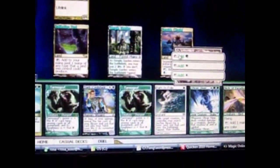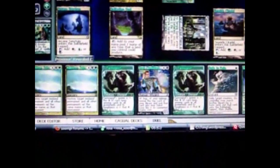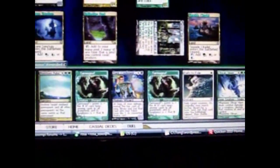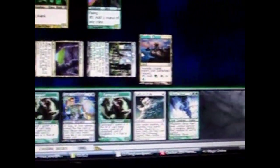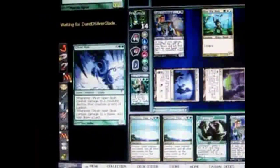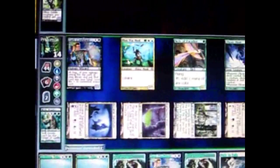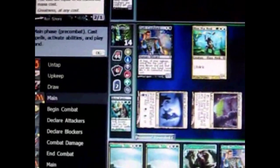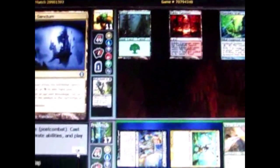This guy has 1 mana — cast him for green. And cast this other creature as well: 2 green and 1 colorless. Can't do anything with those new guys yet since they were just cast. I attack with the two established creatures, and the opponent is probably going to take damage since he has no blockers.